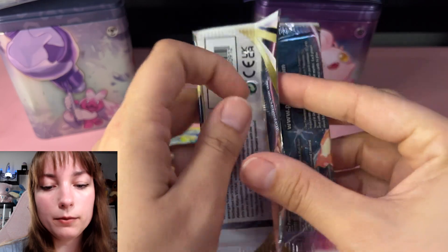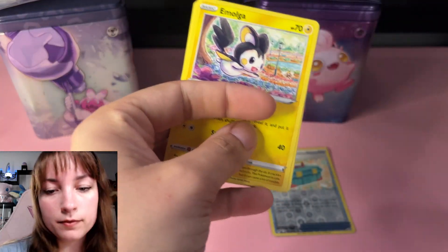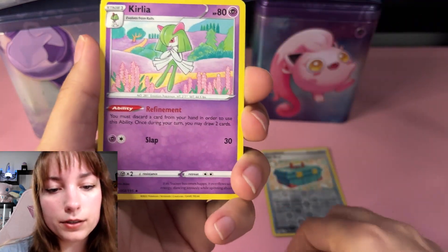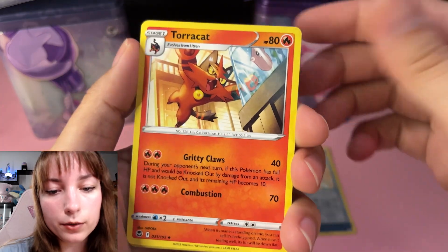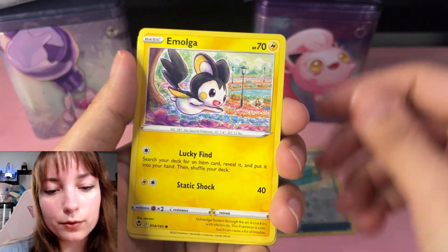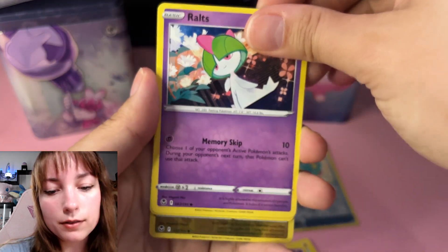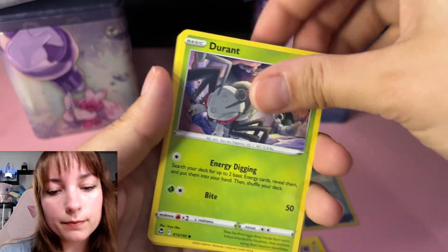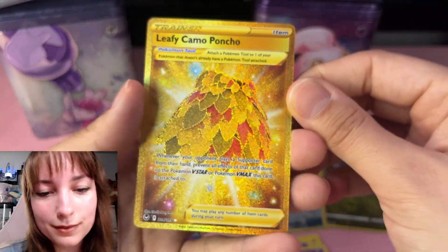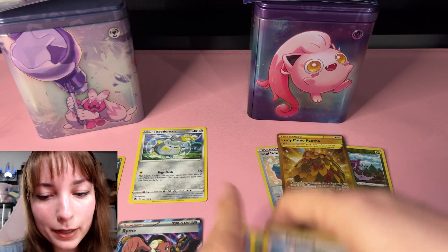Silver Tempest — will it give me something cooler? To the front we've got basic energy, Corolla, Torracat going for it — love this, maybe it's a very hungry one. Dragonair, so a Dratini fourth, and Molgile, Medicham, Rowlet — so cute — Durant, Fletchling, Nymble, and a golden — a golden Leafy Camo Poncho! Gold cards are so shimmery — so we got something cool!